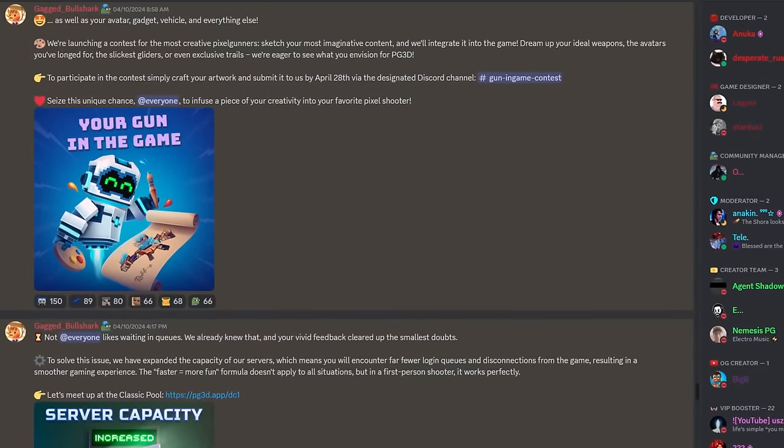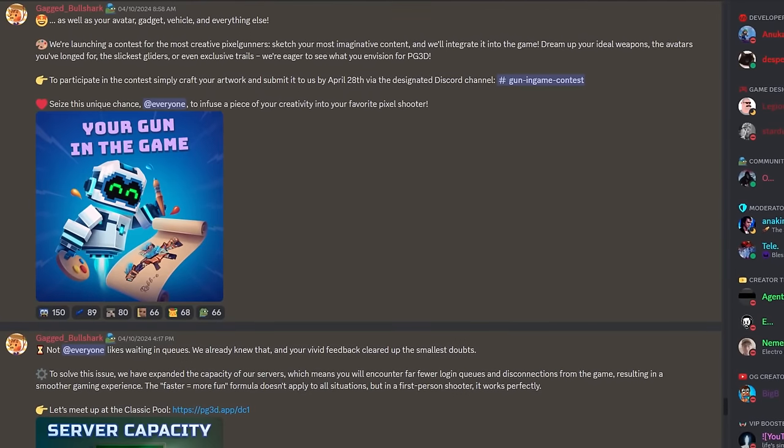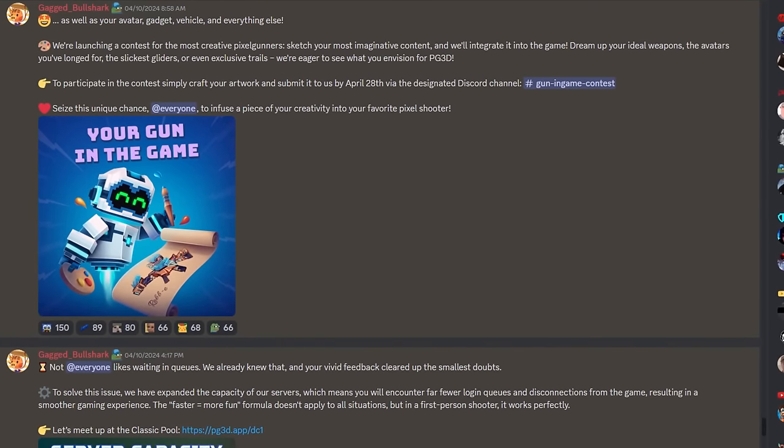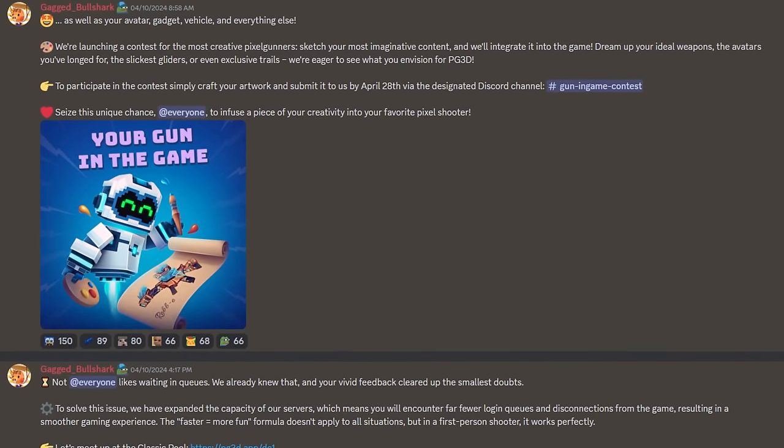Pixel Gun 3D is hosting a community contest, giving players the chance to have their own weapon designs featured in the official game. All creations must be submitted by the 28th of April 2024.